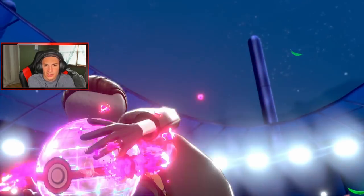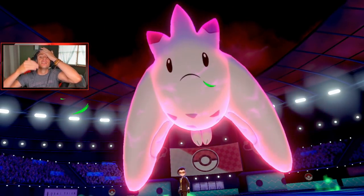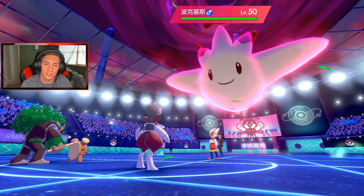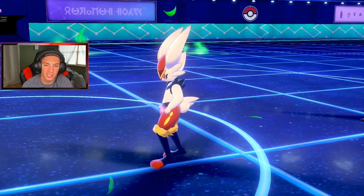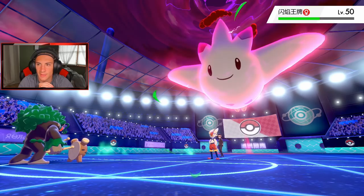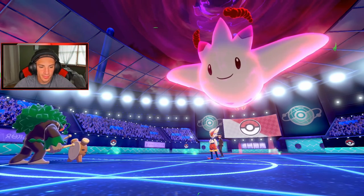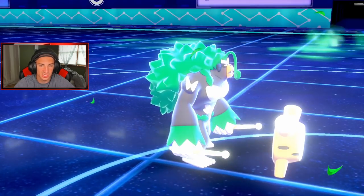Is he going to Dynamax Togekiss? He IS — this dude is nuts! A Dynamax Togekiss, for real? That's a bold move. Sucker Punch coming out — leave me alone! Then he's going to go for the Air Stream — that's a fact. Here comes my Grassy Glide — not bad damage. We can definitely take out Cinderace next turn. Actually no — Assault Vest coming in — it stinks. This is going to be really, really close. I think I have to Protect Heracross and take out Cinderace — take him out with an Air Stream and boost speed.